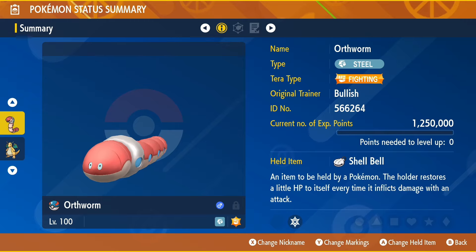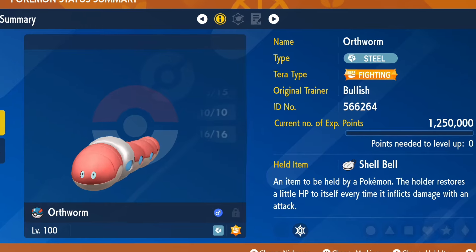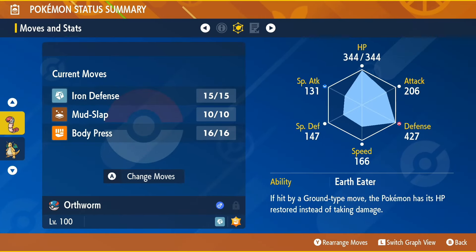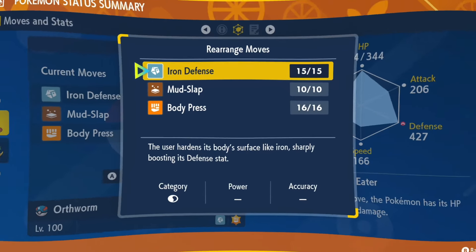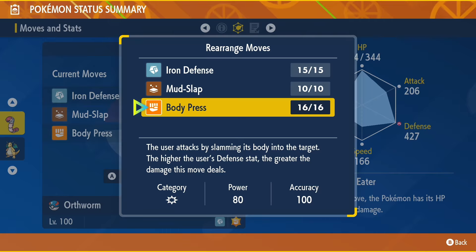You need a level 100 Annihilape with a Fighting tera type holding a Shell Bell, so we can get some HP back during our attacks. For the moveset, make sure Annihilape knows Iron Defense, Mud-Slap, and Body Press. Iron Defense is so we can get a plus six defense, which will make our main attack move Body Press even stronger.